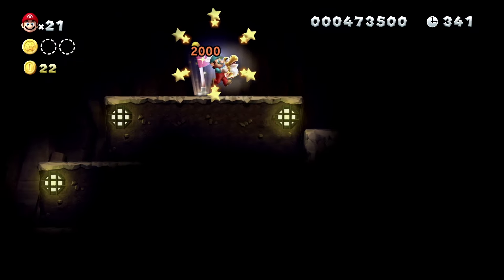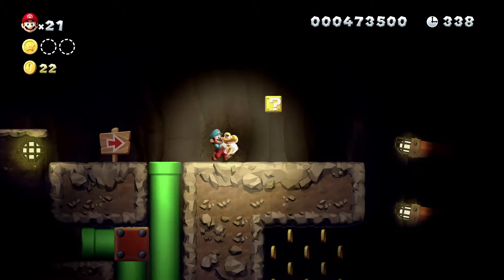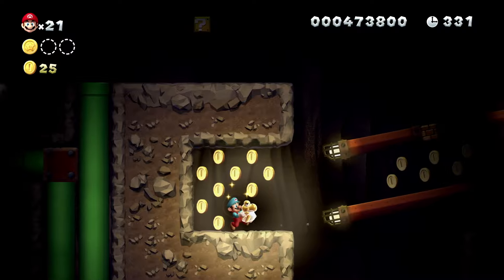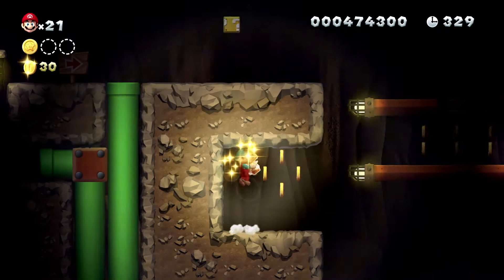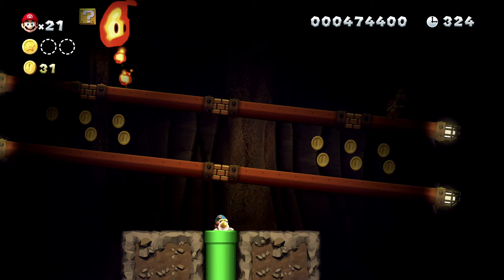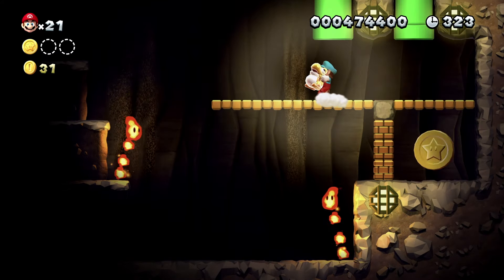The second Star Coin is in a pipe under the long platforms after the checkpoint. The easiest way to reach the pipe is by going into the nook to the left of the platforms. Do a running jump to the right when the left side of the platforms move up. Go into the pipe and hit the P-Switch to be able to collect the second Star Coin.